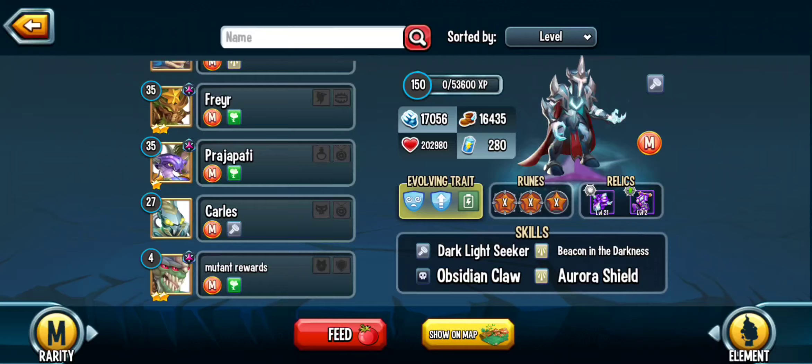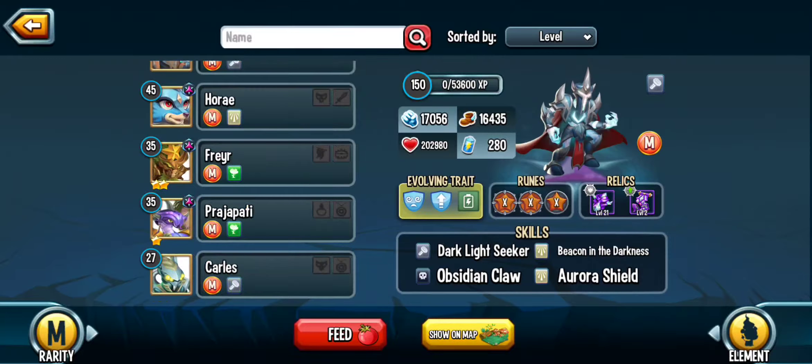In the old gauntlet you could somewhat predict AoE vs. single target — sending in one monster usually meant a single hit, three meant AoE. That's not the case anymore. I used to call one old monster 'the gay guy' — Galdeo — because he could single target, AoE, or zero damage and mess up any bait plan. Now the whole new gauntlet feels like that. There's no 100% guaranteed way to bait; you just have to keep trying.